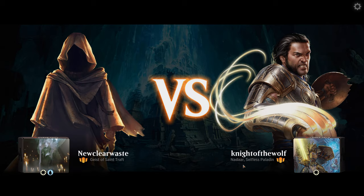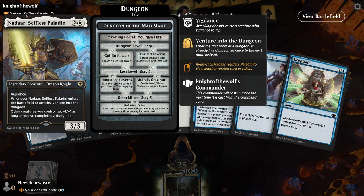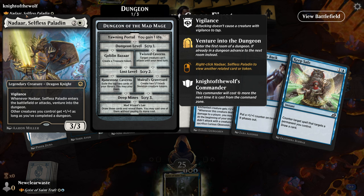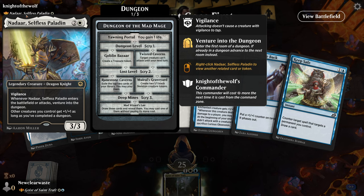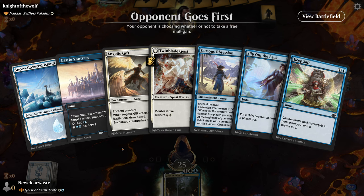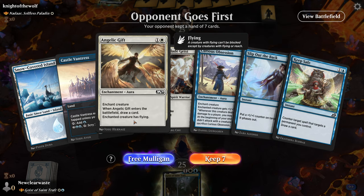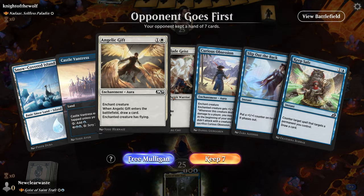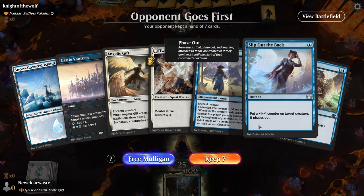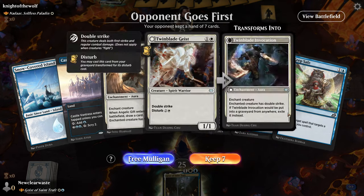See what we get next. Selfless Paladin — I think this is the dungeon one. Nadar makes a bunch of 1/1s... no, this is the enter-the-dungeon one. Enters the battlefield or attacks: venture into the dungeon. Other creatures you control get +1/+1 as long as you complete the dungeon. Okay. They're mono white so they're gonna have targeted removal. I don't know if they'll have board wipes. We can give it flying, double strike. The only problem is we don't have any white mana, so I think we have to mulligan.